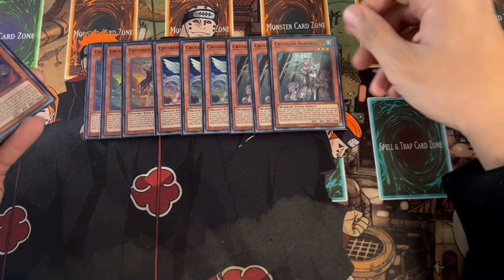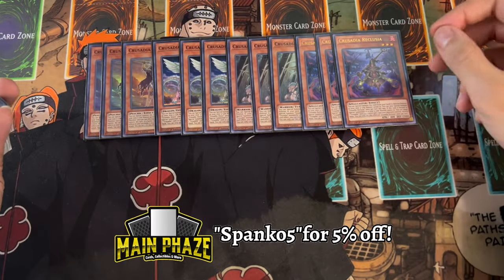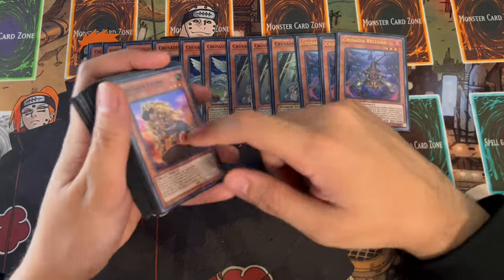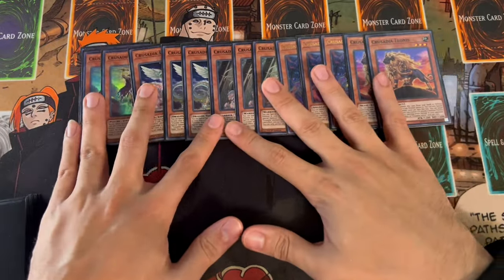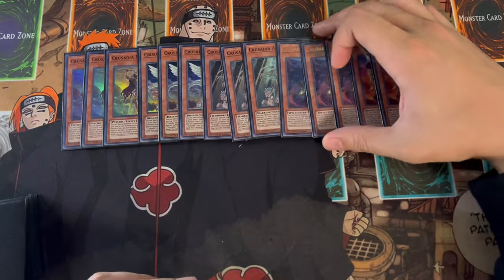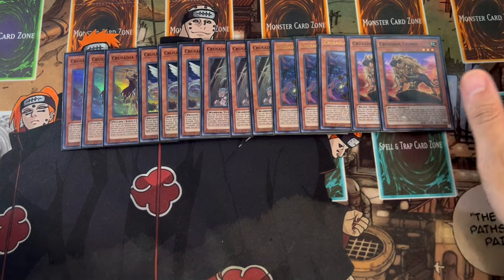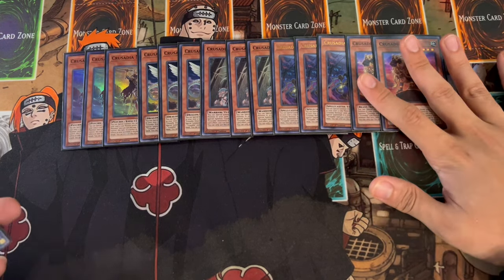We're playing three Arborea as well because you need the name, but Arborea is really powerful in the graveyard as protection. Three Reclusea - Reclusea is a board breaker for you, so it's really powerful. It has a really cool combo with one of the other cards I'll show you in a second. Three Reclusea as well as two Leonis. Leonis pretty much allows for piercing damage, which is not as important in a deck like this. You just need to play this because as soon as you see two names, that's all you need to get all your combos going.